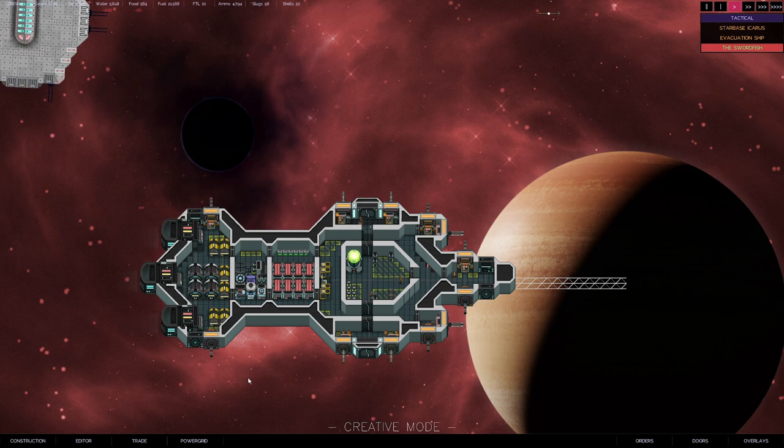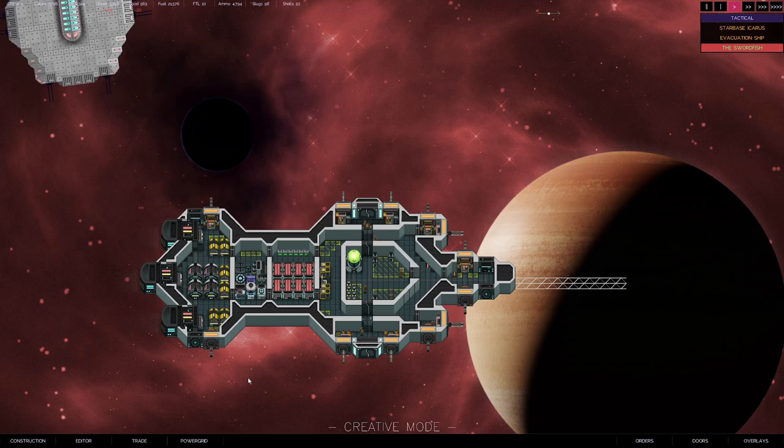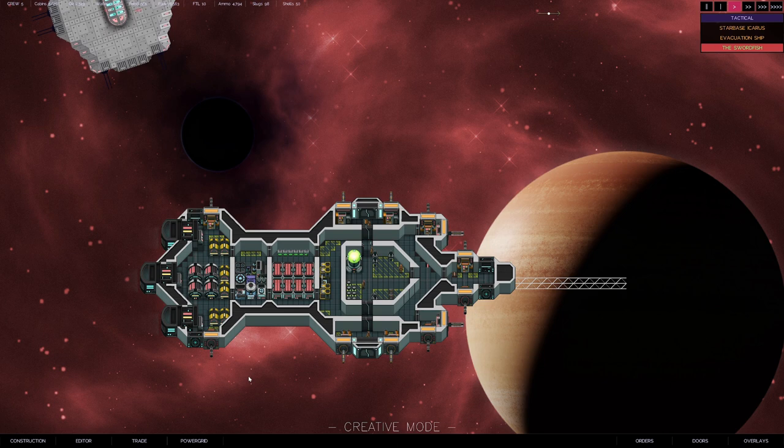Hey, it is Johnny Struggles here, and we got The Last Starship. We are playing Alpha 1D, the early access version. And today I'm going to talk about weapons, ammo, and armor — and some combat to go with that.